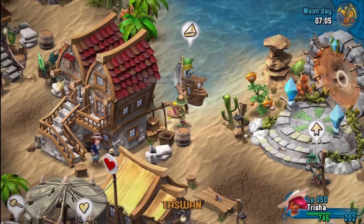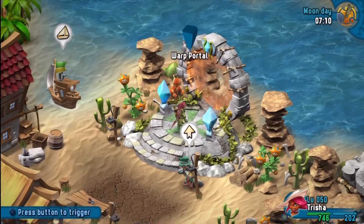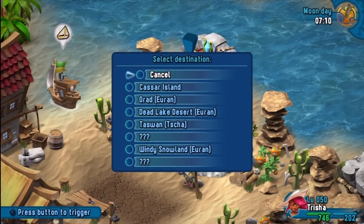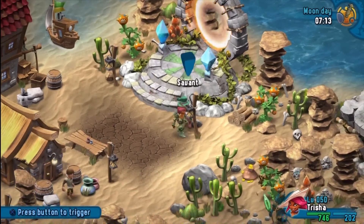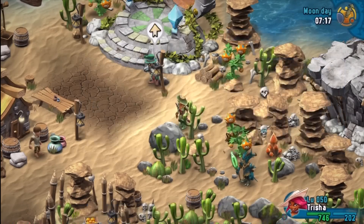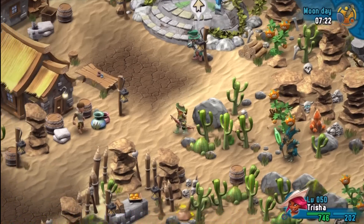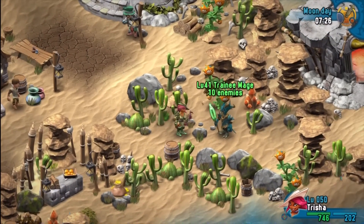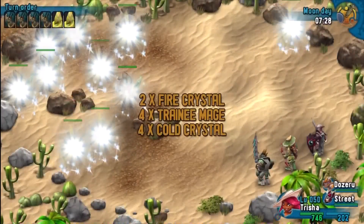Now, what have we got? A rainbow medal — so that's a pretty good start. I'll just click on this so that it highlights now. Before we do anything, let's just check what we can get. Take all that. Take the potion. And what are you? Train image — well, we'll go ahead and fight you, seeing as you're new.